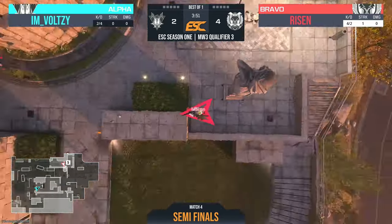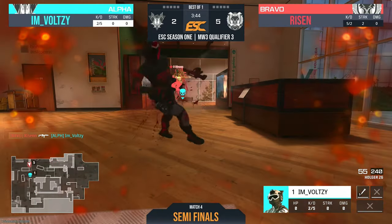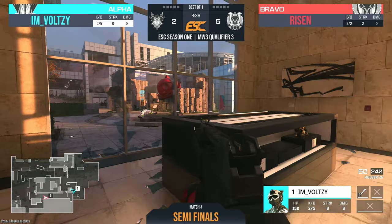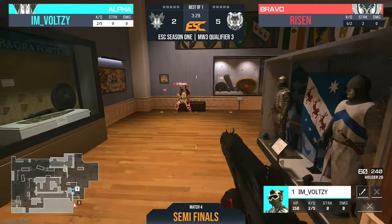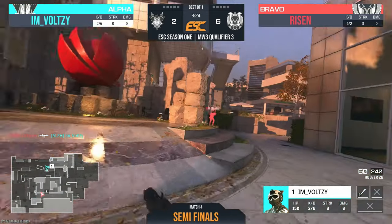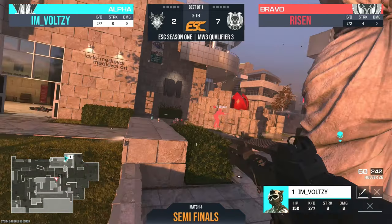Both players are on opposite sides of the middle now, jiggle peeking, trying to find each other. Bolsey gets caught off guard by Risen — five to two. We've seen that a few times today: just that quick glance to the right is all it takes and you're gone. You've got to be ready to see the enemy wherever you go. Risen extends to six to two against Bolsey — the momentum is just absolutely with Risen right now.